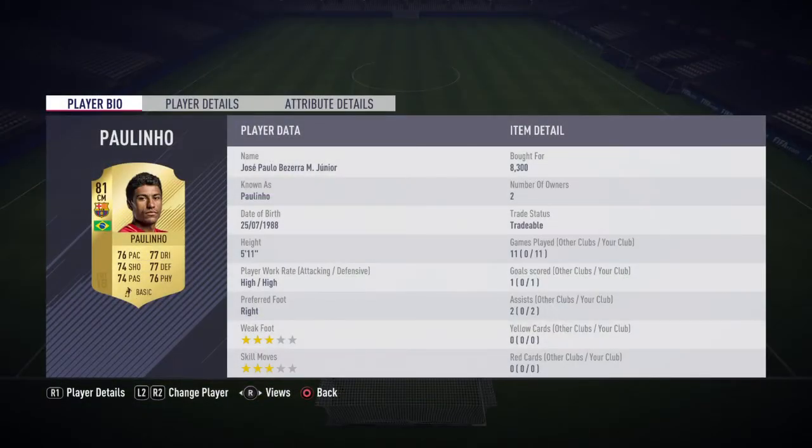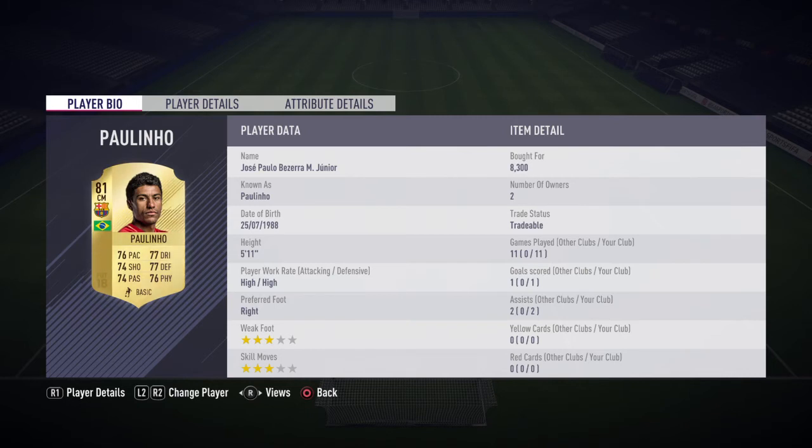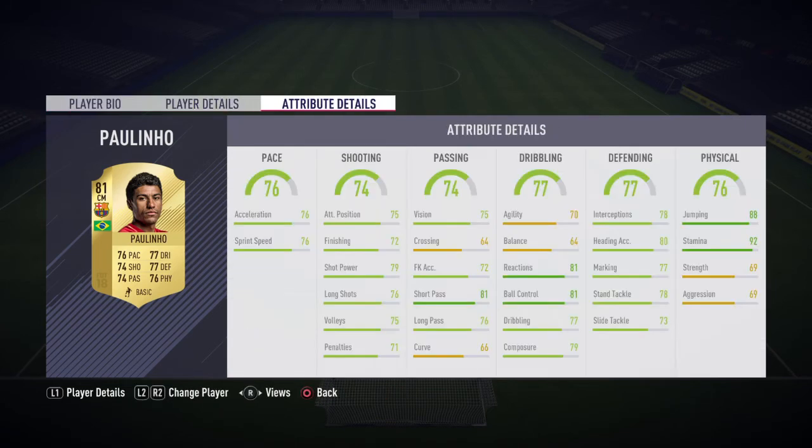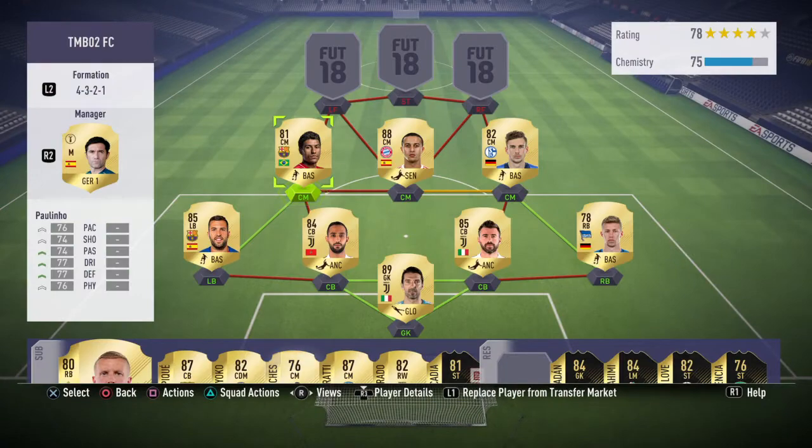The final centre mid is Paulinho — back in FIFA and performing really well in real life. He cost me 8.3k with high/high work rates, though only 3-star/3-star which isn't the best. 3 goal contributions in 11 games, not quite as good as Goretzka but he feels just as good. Really well-rounded card — his dribbling feels way higher than 77 in game. His long shots are really good too; I don't think I've had one off target yet. Just a generally really good player.